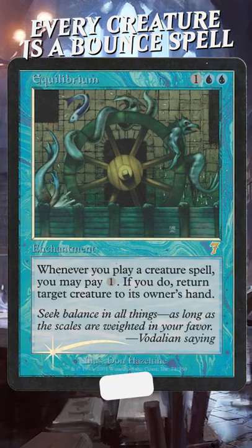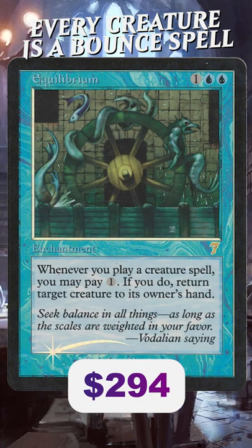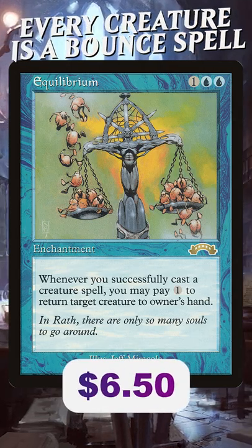By the way, if you want some bling, the 7th Edition foil is almost $300, but the copy with Beebles on it is around $650.